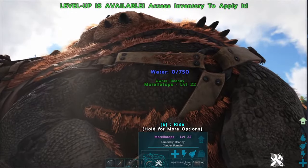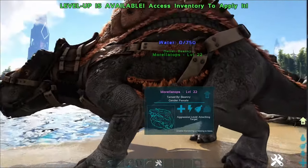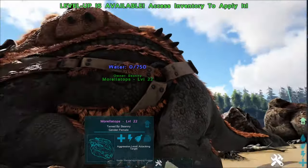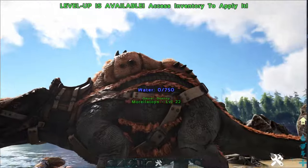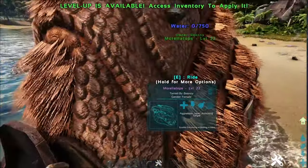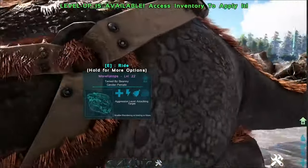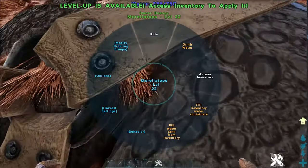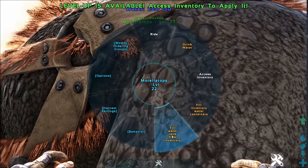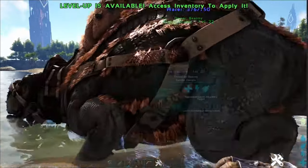Once your Morellatops is tamed, you'll see a water meter above the name ranging from 0 to 750 — this is one of its abilities. This dino was designed to help you survive Scorched Earth and the desert where there's hardly any water. Drag it near water and it will start filling up the meter. You can hold E to drink the water, or fill your canteens or water tank from its inventory.